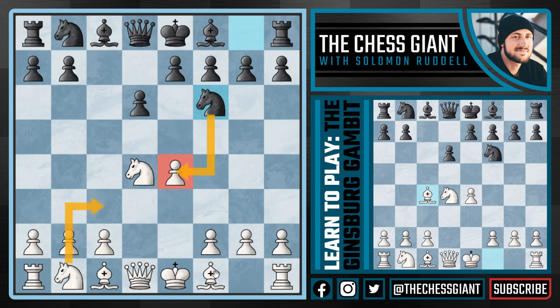Usually white will play Nc3 or Bd3, both of which develop our pieces and defend the pawn on e4. But with the Ginsburg Gambit, we play the crazy-looking move Bc4, not really caring about this pawn on e4. By playing Bc4 instead of Nc3 first, we are giving black the opportunity to take that pawn on e4, which is what we're going to cover in this video.